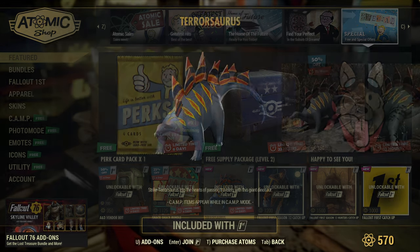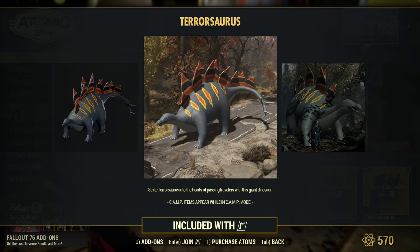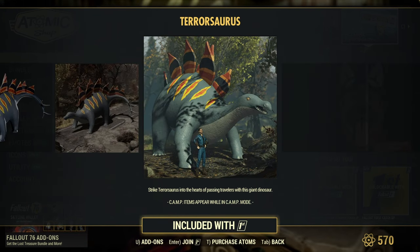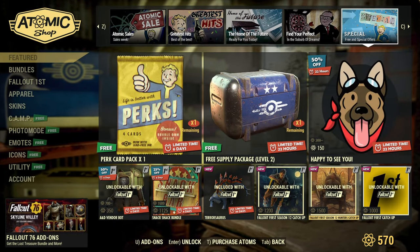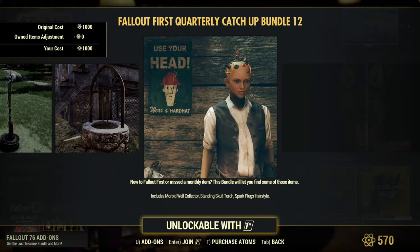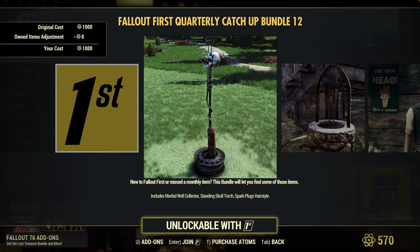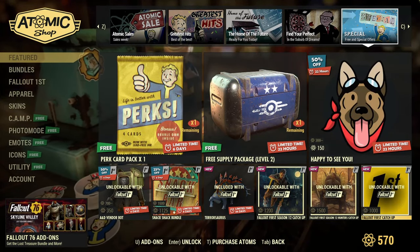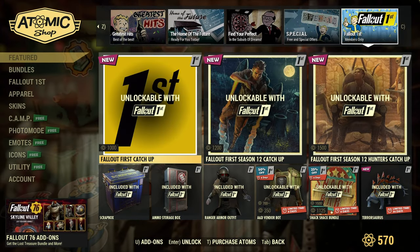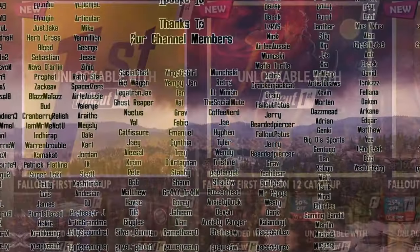Fallout First members have a new dinosaur — the pterosaurus. I'm going to be real: I like my brontosaurus and all my stuff, I'm absolutely down with it. We still have the catch-up items — that's still number 12 — the morbid whale standing gold storage, and the spark plugs hairstyle. The spark plugs is kind of funny when you think about it in context of the scent thing in the Fallout series.